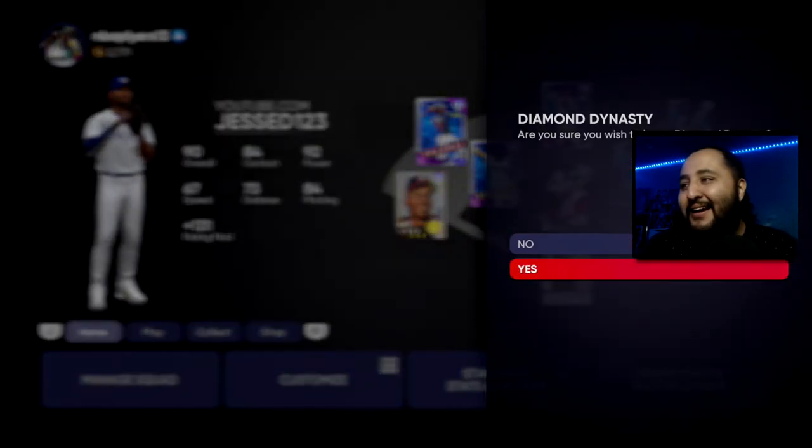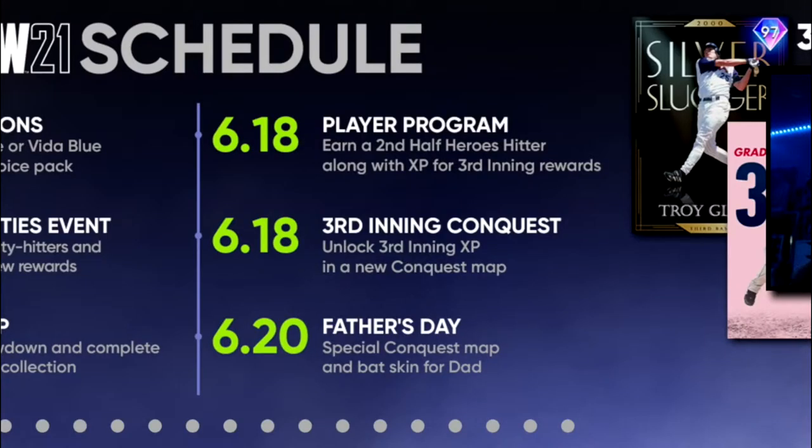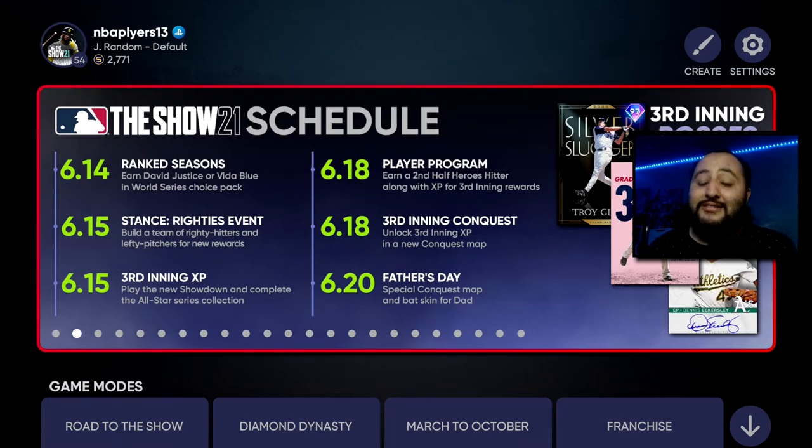Taking a look at the schedule: this Friday we've got a new player program coming out, we're going to be getting XP towards the Third Inning Program for completing that, and we also have a Third Inning Conquest. Just like the player program, we'll be getting XP towards the Third Inning Program as well. Then Sunday we have the Father's Day conquest map with the bat skin, so be on the lookout for those conquest maps.